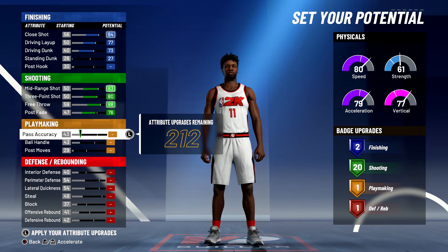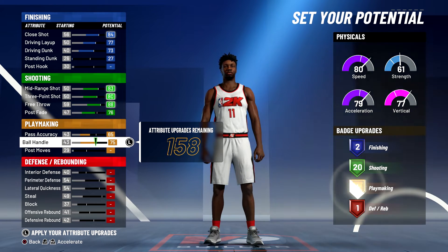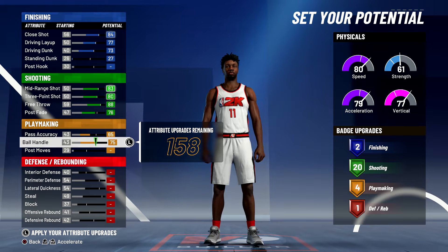For playmaking, you're going to bring your pass accuracy up to a 65 and bring your ball handling up to the max 75. And that's going to give you four playmaking badges.